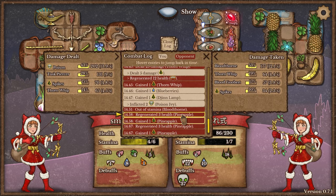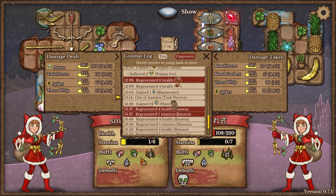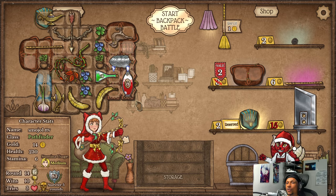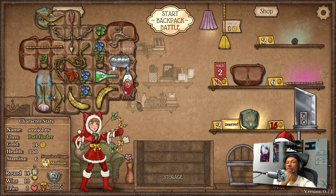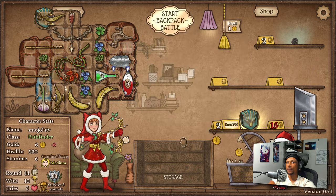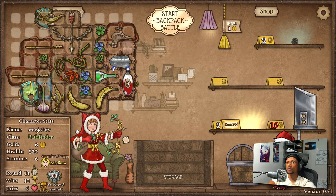We didn't hit him at the end there — maybe because of stamina. Let me watch that back. Oh, I could have sworn we ran out of stamina. Stamina might be a problem we're gonna run into. We were doing 50 damage there — if we'd have hit, we would have been closer, might have even killed him. We could get a second flute for that stamina generation — it'll help at least a little bit. Let's get that and the protective purse.